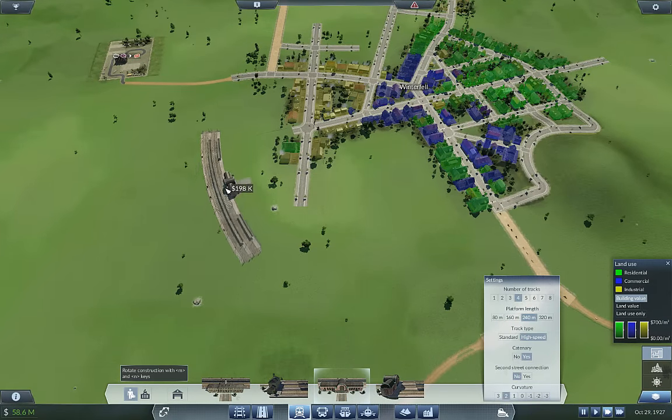So we want 240. We can do high speed now — four tracks. I think I want to try the new curvature. That would be nice to be able to curve it around, because this is going to come up. I'll probably have to go underneath that hill, but I want to curve it around. Around like that — I think that would be cool. Second street connection. Then we could loop it back up and around for Castle Black. I like that idea. Let's go with that — curved station, go.